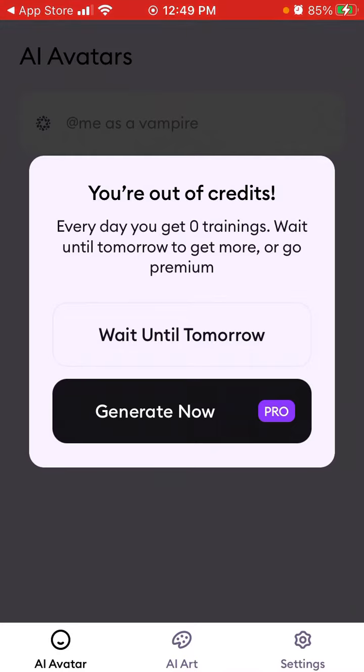So now you can see that every day you get zero trainings — it says 'waiting until tomorrow to get more, or go premium.' That's the issue: you can only do one action per day, and then you're kind of limited.